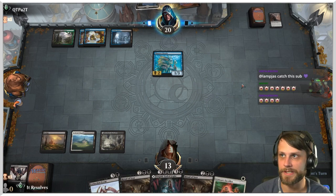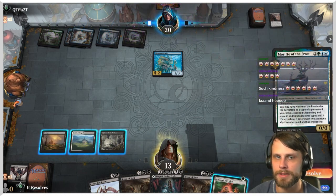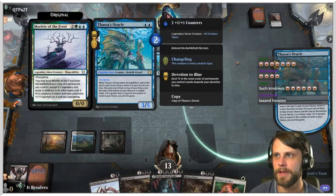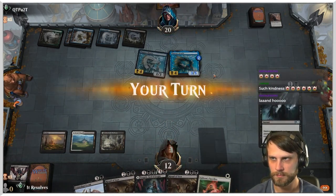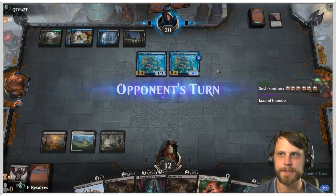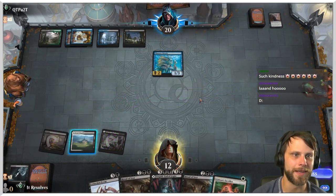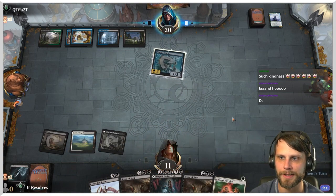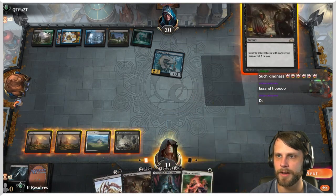We do have to hit a land here, that's the only trick. Thassa's Oracle again. We pass — we really need a land. Land ho! We need it. I'm not playing Gideon's Sacrifice right now — surprising, I know. There's the land. I'm just gonna Ritual of Soot here.